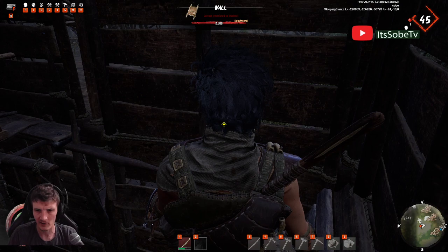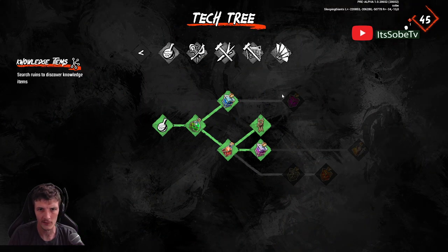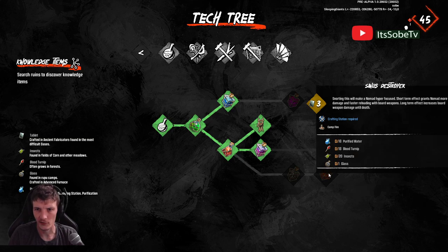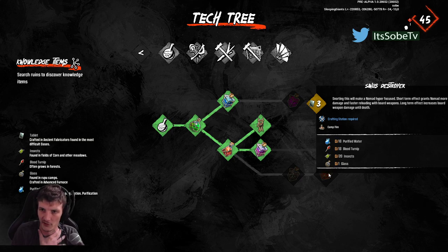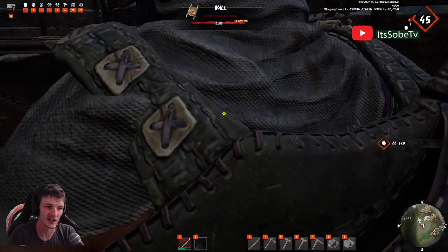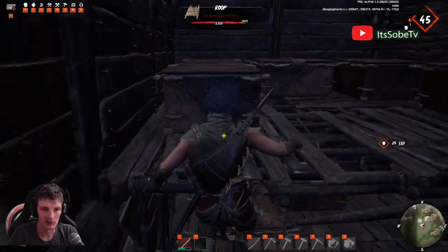Blood turnips is the next one. I don't know too many things to use blood turnips for right now — I think you just use it for potions. You use it for the sinus destroyer potion, which you're going to need for some different recipes. I think you have to use the sinus destroyer to craft some recipes, but I'll get another video on that later.